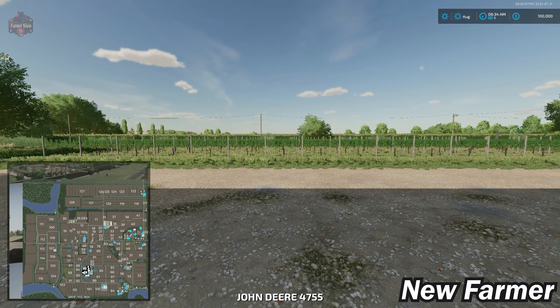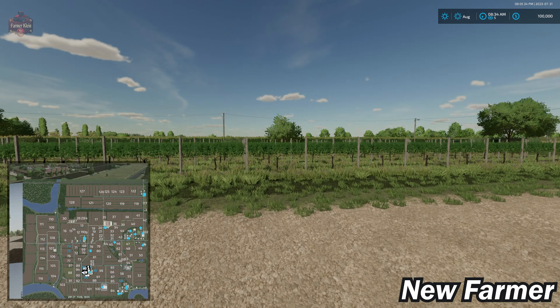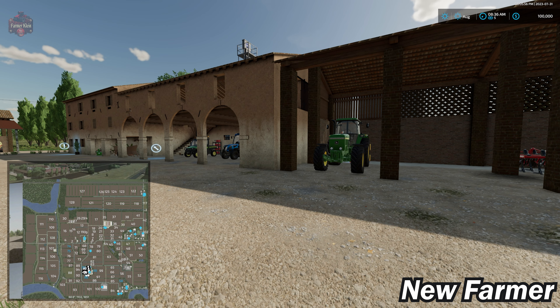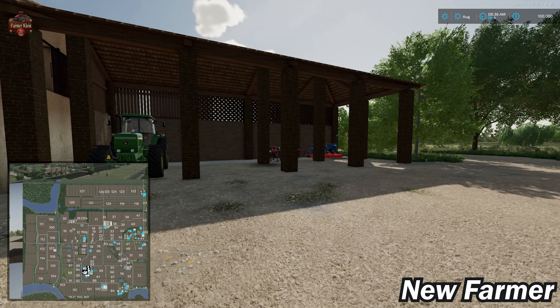Let's look at our starting farm - right away you'll see we do indeed have grapes pre-planted on this map, right here at the starting farm. If you've been looking for a map to use with the Antonio Cario DLC and haven't had a worthy map for it, you may have found it right here with Northeast End. Let's take a look around the farm itself.